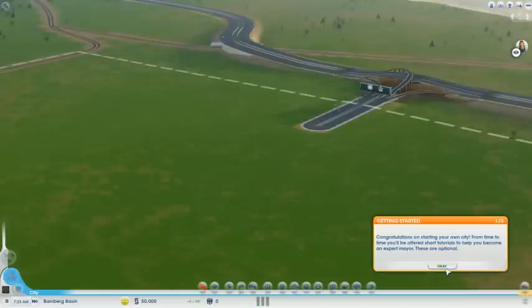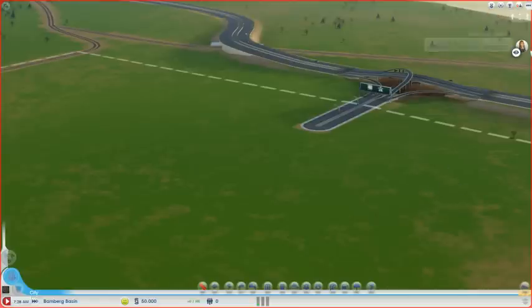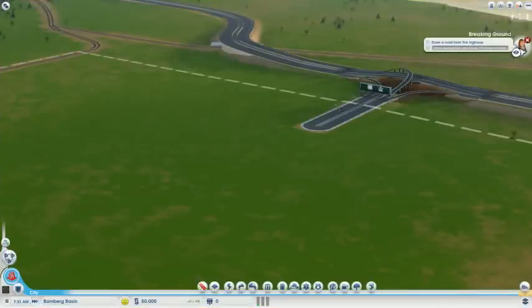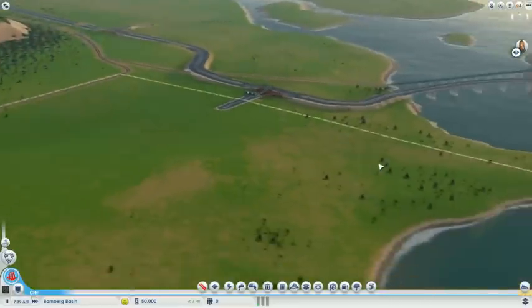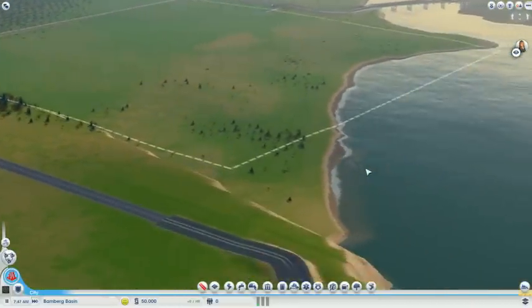Congratulations on starting your city. From time to time you'll be offered a short tutorial to help become an expert mayor — these are optional. Sims will have missions for you. So what does she say? Draw a road from the highway and zone a residential area with more than 10 houses.